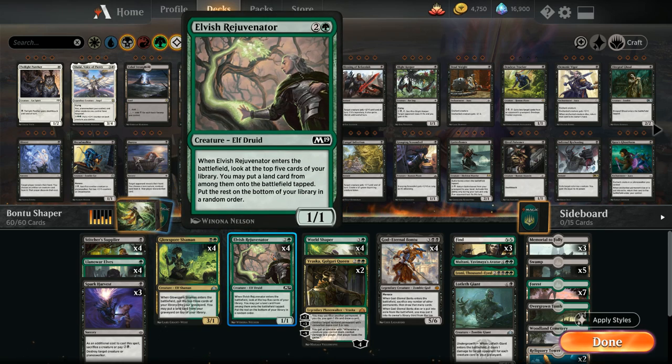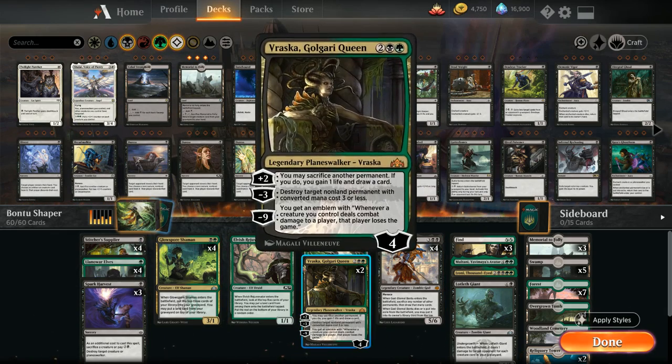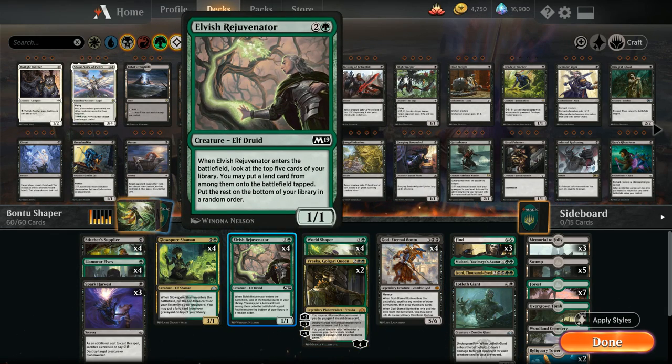We have the full playset of Elvish Rejuvenator as a ramp creature — 3 mana for a 1/1 that looks at the top 5 cards, puts a land onto the battlefield tapped, and puts the rest on the bottom in random order. It helps ramp and fix mana, and also provides a 1/1 body to sacrifice to Spark Harvest, Vraska, Bontu — you name it. Just a great tool in this type of deck.